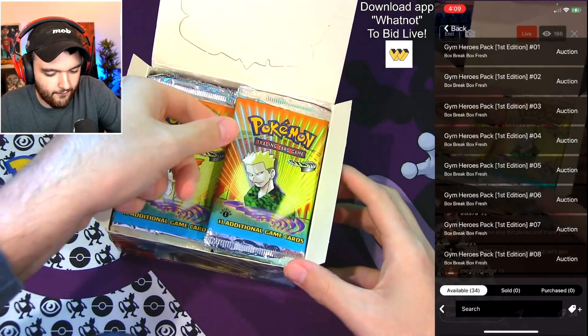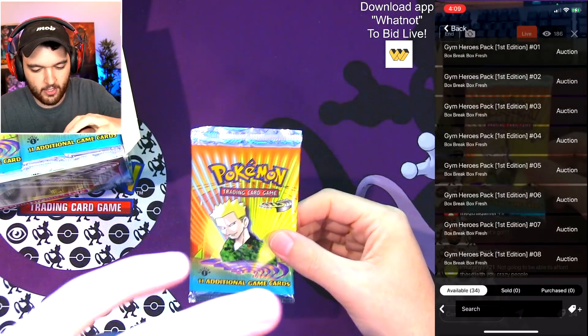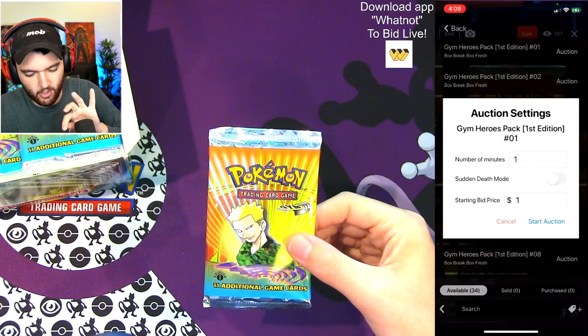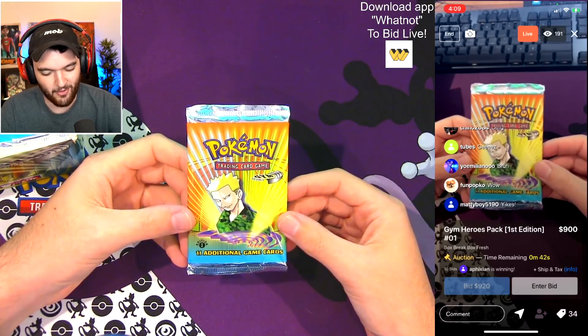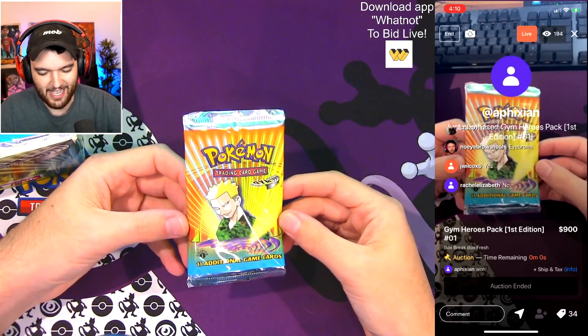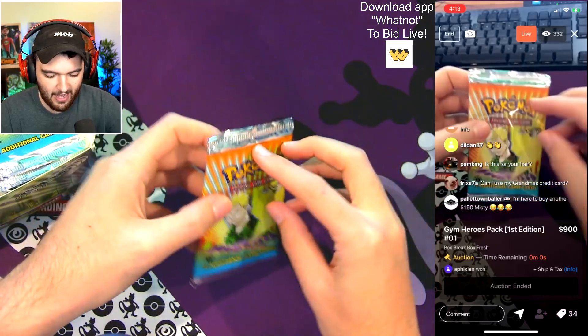We're going to do the first pack here — Lieutenant Surge — and start the auction starting at one dollar. Nine hundred dollars! You guys are going hard. The first winner of the day is Afixian at $900. Pack sale is pending.